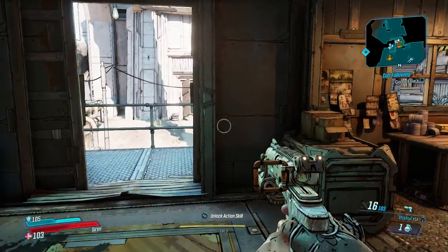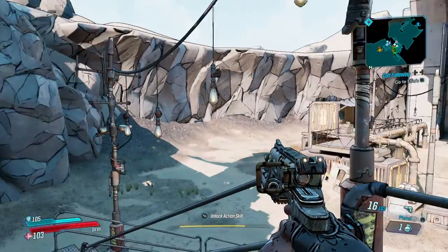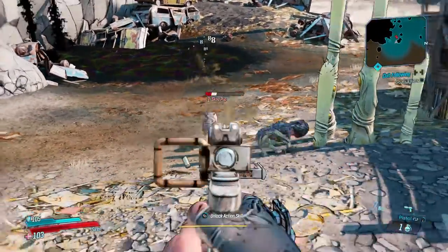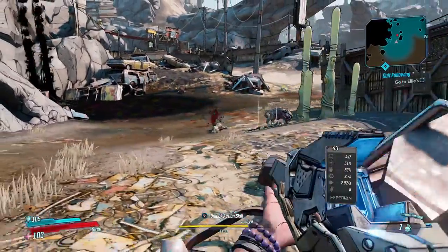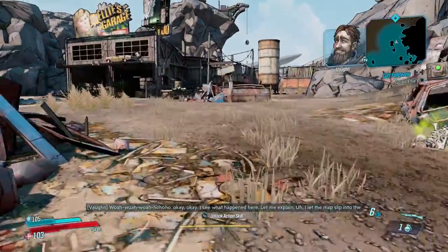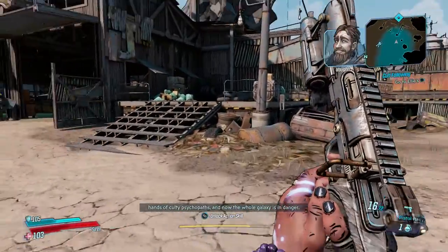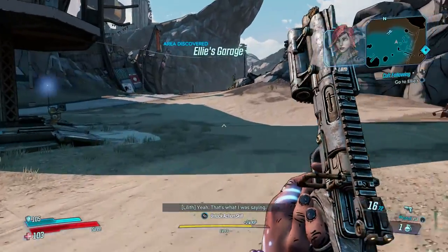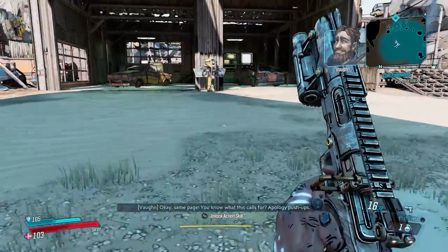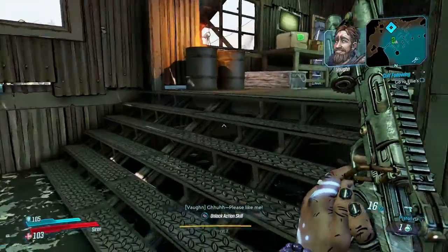Alright, so we gotta go get a ride. We have to go all the way to the diamond. I let the map slip into the hands of culty psychos and now the whole galaxy's in danger. Apology push-ups! She don't want to see your junk hanging. This girl's a mechanic. So, Ellie — let's go speak to her real quick.